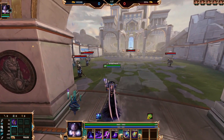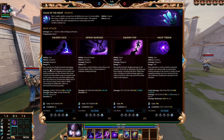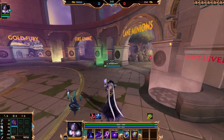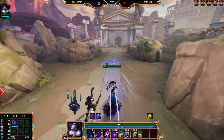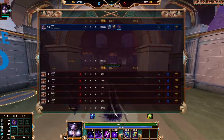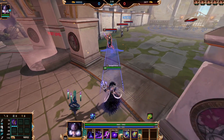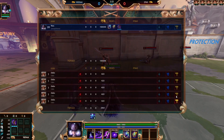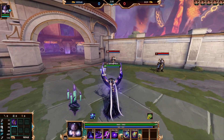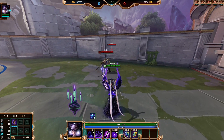Her one is called Shadow Lash — Nox extends a shadow forward. If the shadow hits an enemy god it stops, rooting and crippling them in place and dealing damage over time instead. If it hits an enemy god it stops at them. It used to hit minions, but that was changed. So it's a root and cripple — they can't jump out of it and they can't move.